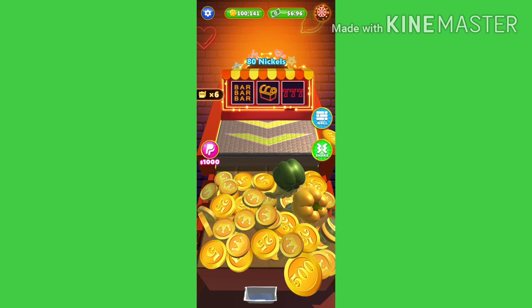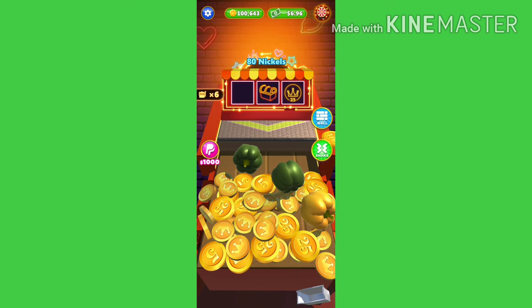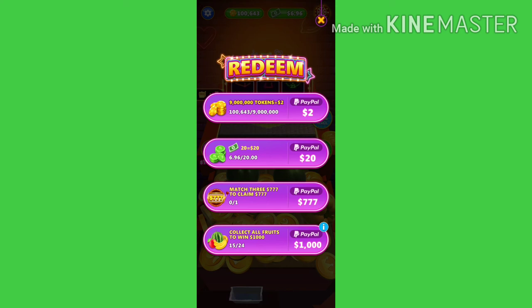Yun po yung mga paraan para kumita dito sa Coin Dozer. Ngayon punta naman po tayo sa pinakahintay — kung paano nga ba makuha yung cash natin dito. Click natin yung PayPal na nasa gilid para po ma-redeem natin yung price. Makikita nyo po yung una: kailangan po muna natin makipo ng 9 million tokens or nickels para po makuha natin yung 2 US dollar.